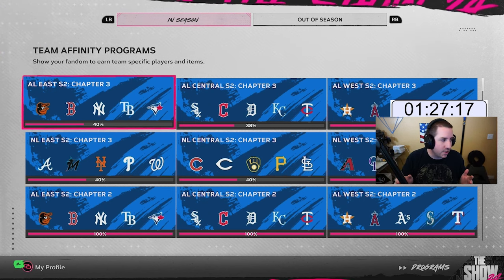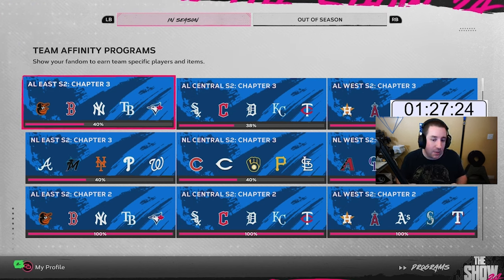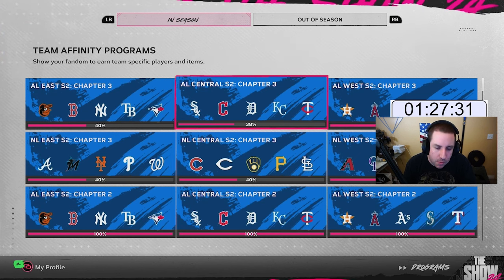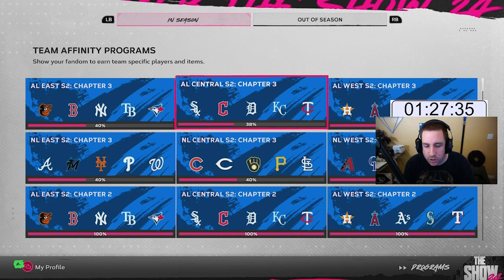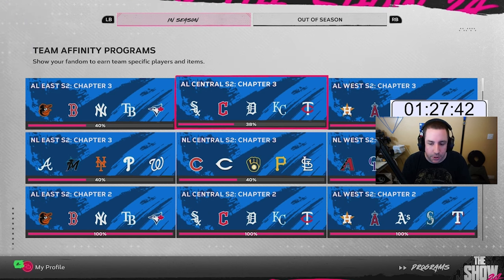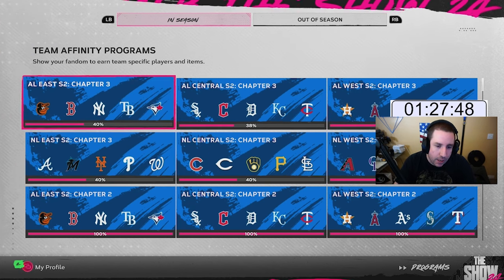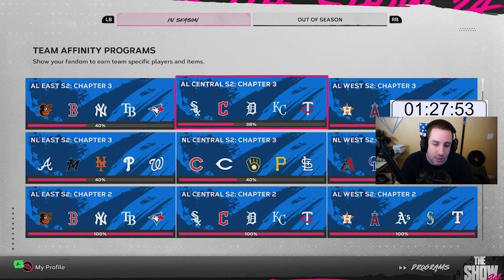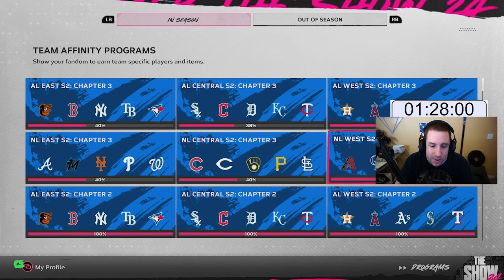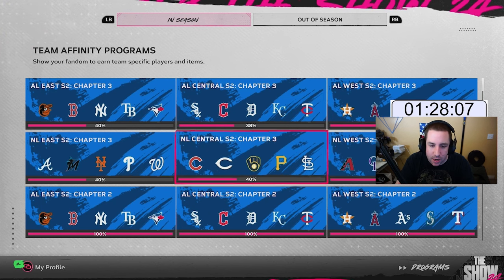Moments are officially complete. It took around an hour and a half. The AL Central is not at 40 percent because there's one moment I skipped — Johnny Damon, get on base three times on veteran difficulty. If you can't do it within a couple tries, skip it. Treat it the same way as an extreme moment. That said, we're at 40 percent after doing all moments besides that one, about an hour and a half in.